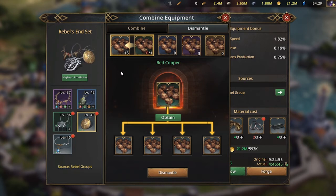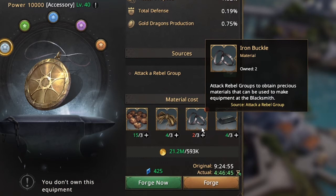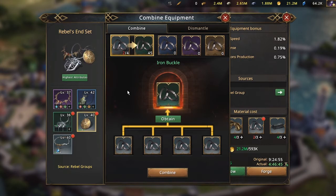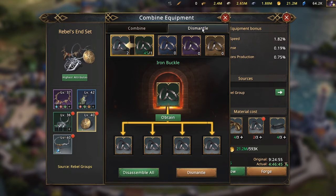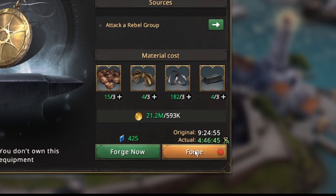Now you'll only use the dismantle all button if you need all the materials in the white slot — clicking it will bring all materials into the first slot which is white. Moving on to the next material: the iron buckle. It is in white color quality and we need 3 of this. Click on this item and it takes us back to the combined equipment window to see that we have 45 in the green slot. Just do the same process to put it on the white slot using dismantle all. And voila — we have everything in this section in green, which means we can go ahead and forge the gear.